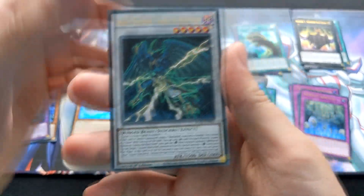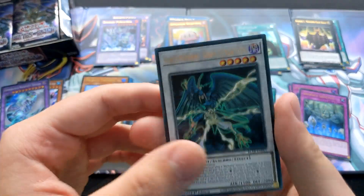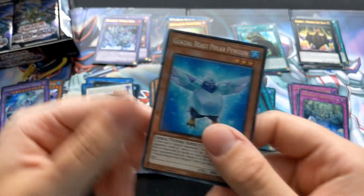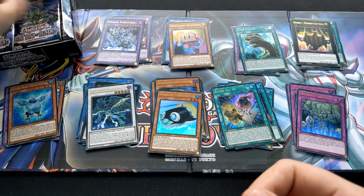Another Numeron card. And what is this? It's just a Blackwing Synchro — not too familiar with that. And a Glacial Beast. Glacial Beast for the secret.